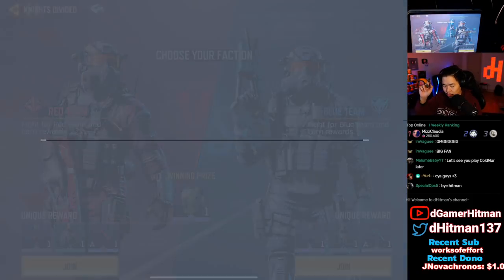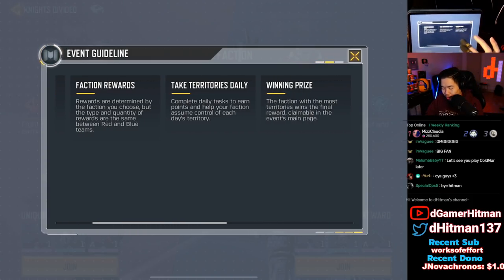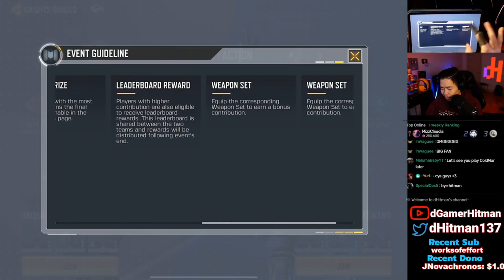Knights Divided — that's exactly the name. We'll take a look and give a big overview for you guys, and maybe some tips and tricks. After choosing a faction, you complete tasks and accumulate contribution points to earn rewards. Faction rewards are determined by the faction you choose. You also take territories to win, with winning prizes and leaderboard weapon sets.